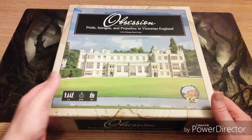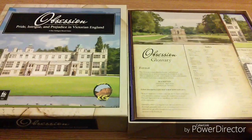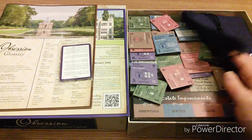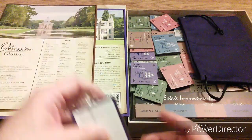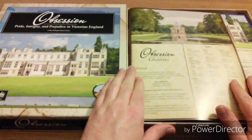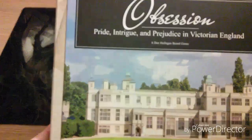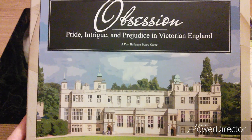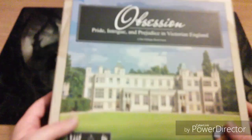Obsession is another game like Runebound which I don't play very often because it's just so involving. It looks gorgeous on the tabletop, there are a lot of components, and there's a new expansion coming out. There are some amazing wooden meeples for your household staff. You are basically running a country estate, trying to improve its prestige by holding events and encouraging other members of the aristocracy to come visit and participate.